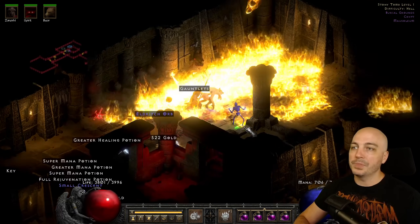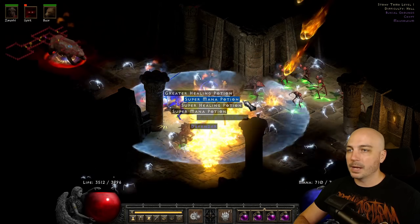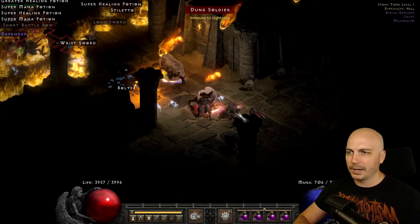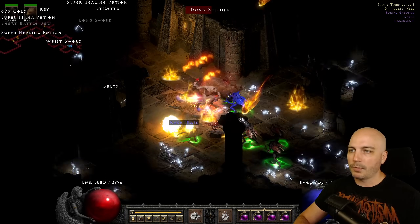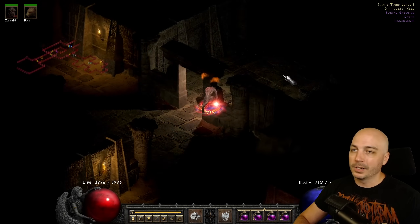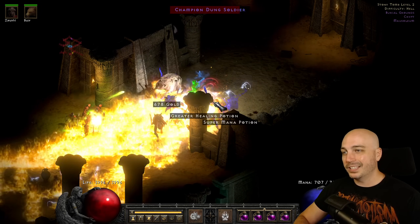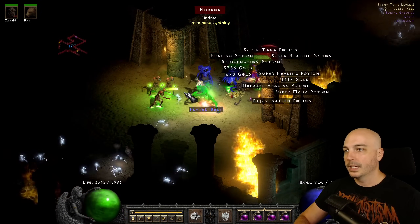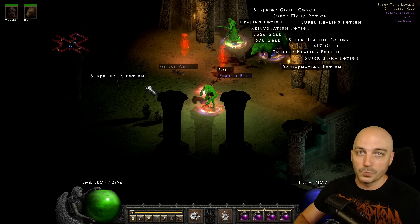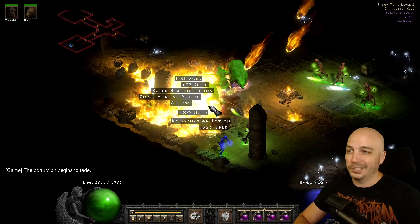It's not necessarily the AoE clear of a Nova Sorceress or a Mosaic Assassin flying around at a million miles an hour, but it is absolutely powerful. You can see the survivability — almost 4k life. Even though resistances aren't capped, life ticks down ever so slightly and just comes right back up because of Redemption Aura on the Phoenix Shield, which brings back a ton of life and mana. As long as you're constantly killing monsters, you're going to be fine. This is Player 7 difficulty, and even on Player 7 or 8, you won't really have any problem — I'm one-shotting regular monsters.